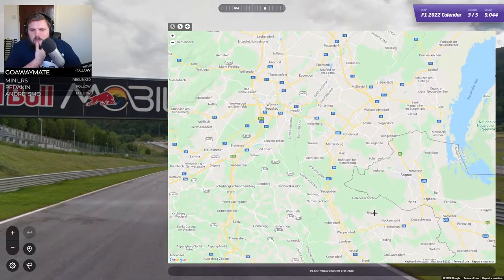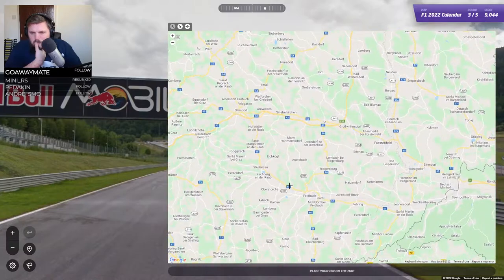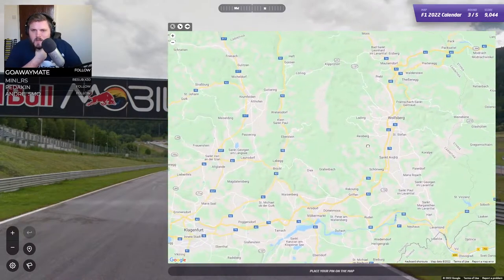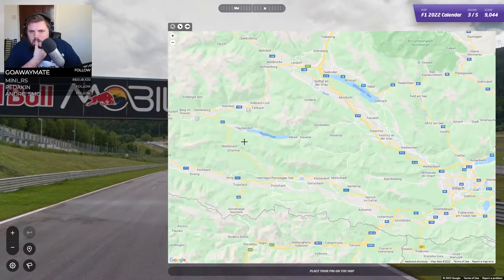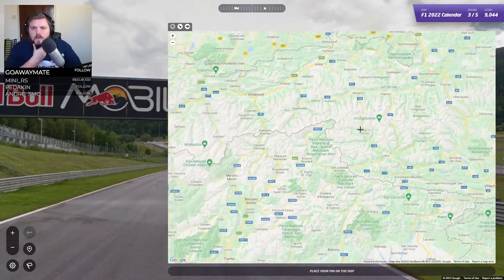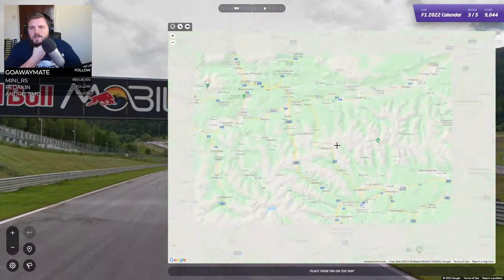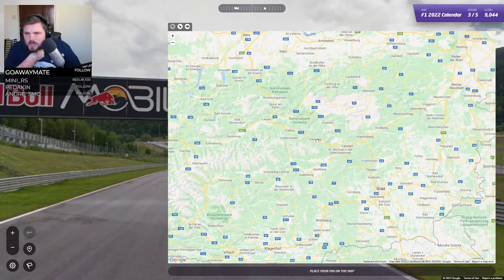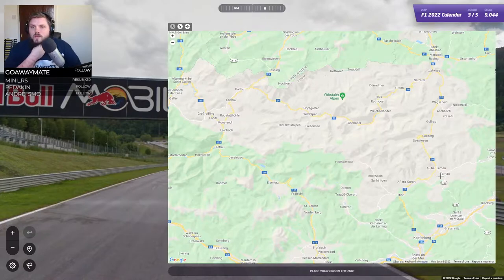Burgenland, lower Austria. Nope, that's a different country. Carinthia - these aren't the regions we're looking for. Tyrol - again now we're headed into the mountains, it's definitely not there. Ski slopes for sure there, just trying to see if there are any other region lines. What's this one? Styria. Styria Grand Prix - that's it!